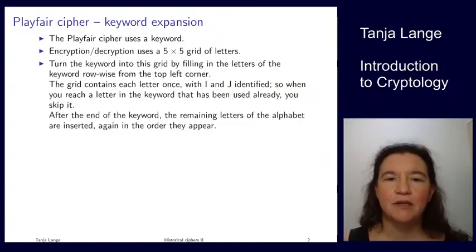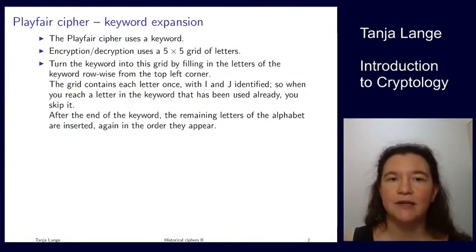This is the second part about historical ciphers. In the first part we looked at the Caesar cipher, Vigenère cipher, and the one-time pad. Now we're going to look at some more common ciphers that you can do by hand — ones where you can impress people at a birthday party or a bar. Do not ever use those in the real world unless you want people to break them.